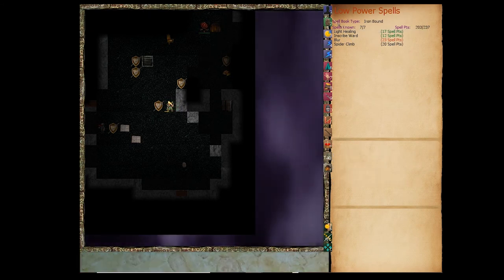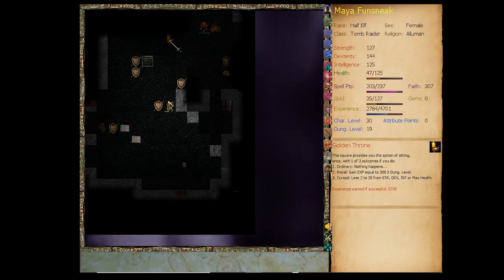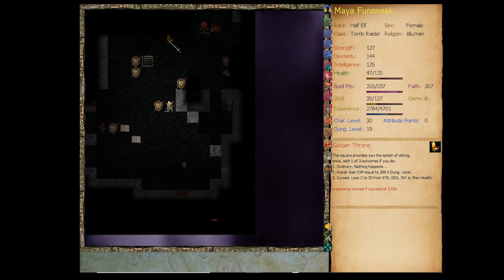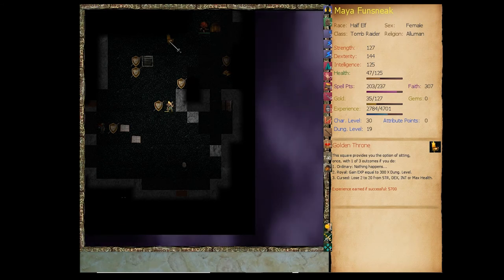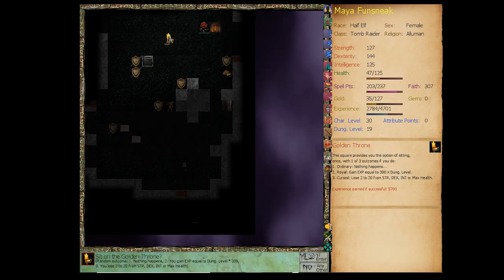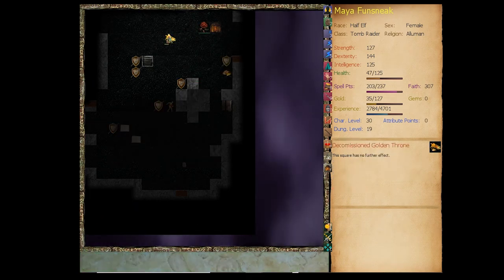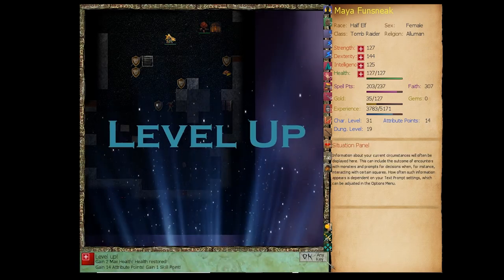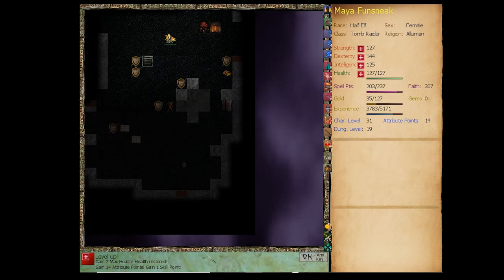That was a mistake — let's use the shrine. Golden Throne: sitting on it either does nothing, gives experience equal to 300 times the dungeon level (5700 experience), or curses us with a loss of 2 to 20 from strength, dexterity, intelligence, or max health. Let's risk it. We got 5700 extra experience and healed fully. All right!